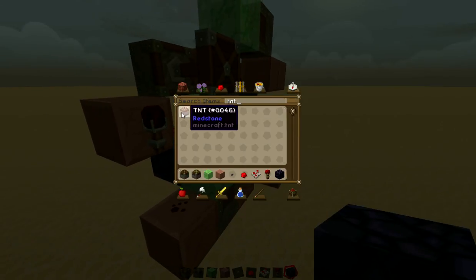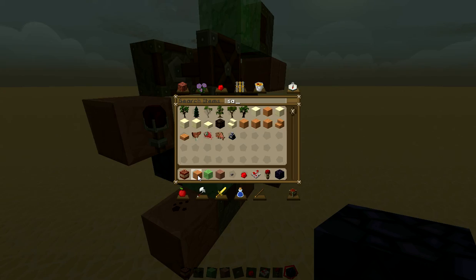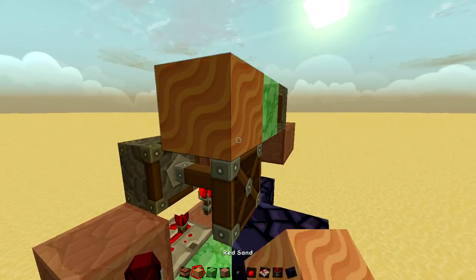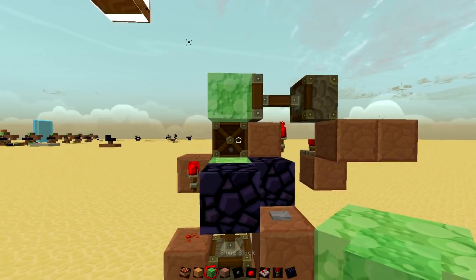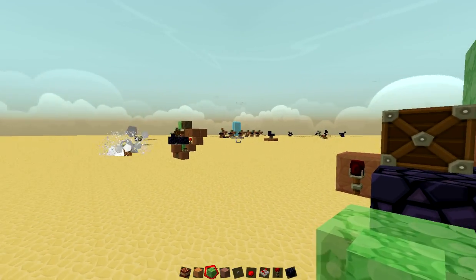So when you whip out your TNT like so, and you whip out your sand like so, you put the sand right here, put the TNT right there, press the button, and it'll get launched. You can see another design right there.